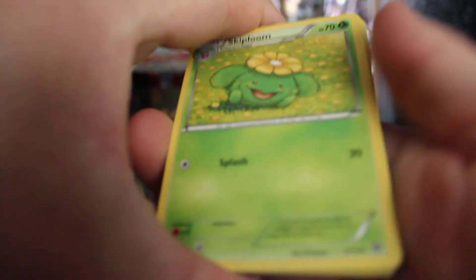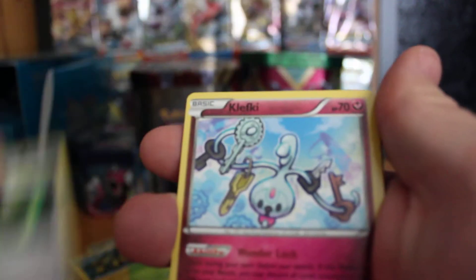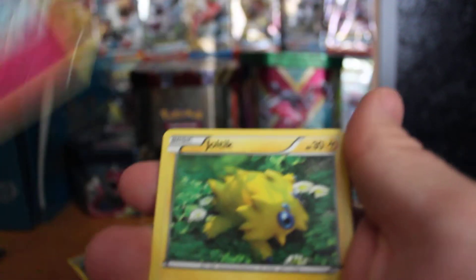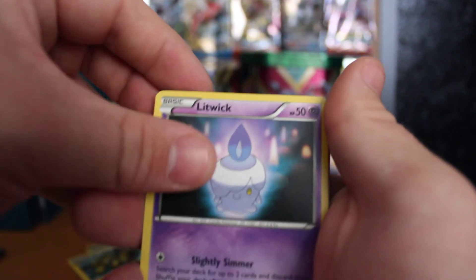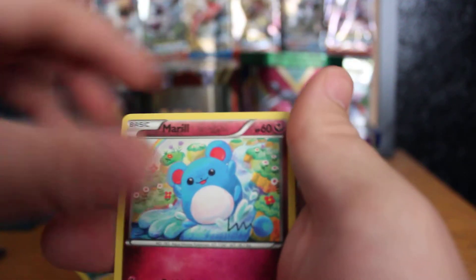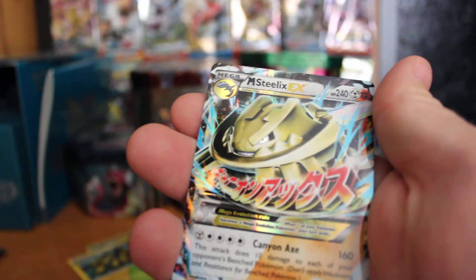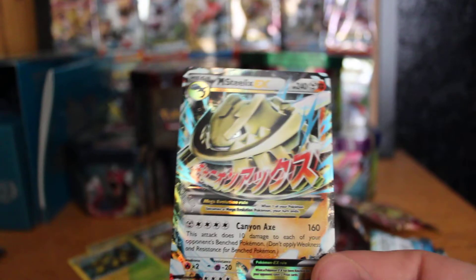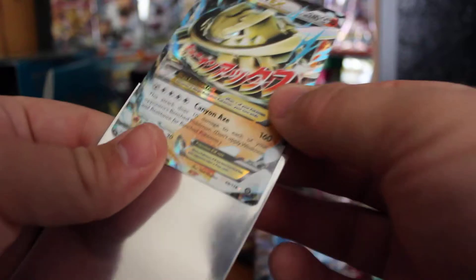Next pack — we have a Skorupi, a Greedy Dice, a Kecleon, Clefairy, Joltik, Litwick, Phanpy, Marowak. My alarm's going off now. Sneasel Reverse Holo and a Mega Steelix EX — woohoo! That is a really nice pull. It's a Dual Type as well. We'll take a look at that.